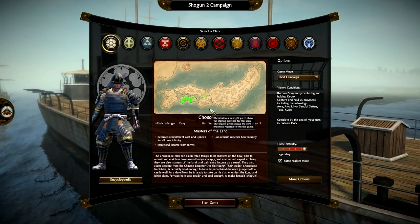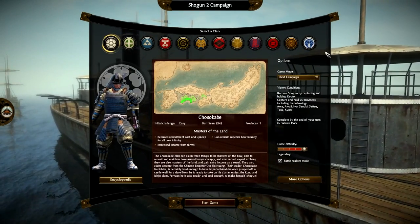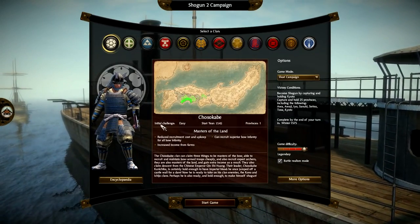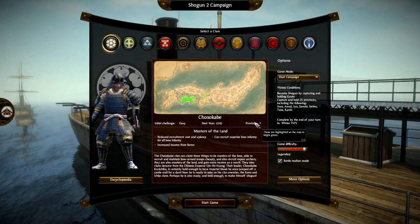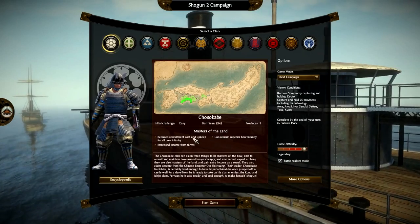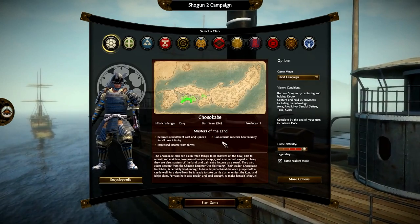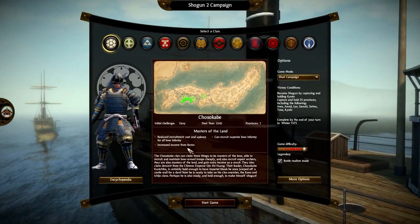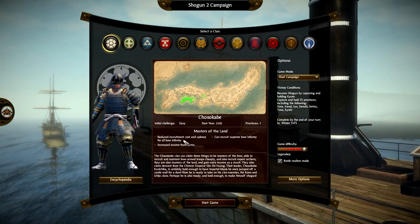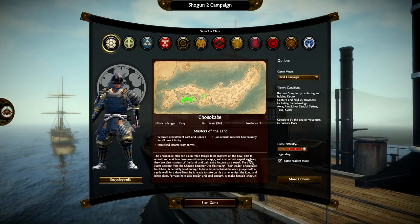We're not going to do Chosokabe because I'm doing a campaign with them currently. We have loads of different factions. All Total War games have this screen pretty much. Each faction gives you the initial challenge. So Chosokabe is given as easy, with Province 1 as the starting province. It gives you some basic stats and information about the faction. So Chosokabe, for example, can recruit superior bow infantry, with increased income from farms and reduced recruitment cost and upkeep for all bow infantry. It gives you a brief history down below saying a little bit about the Chosokabe.